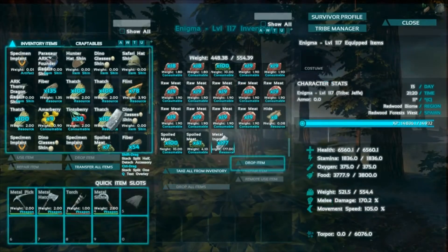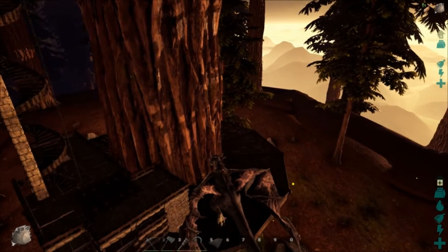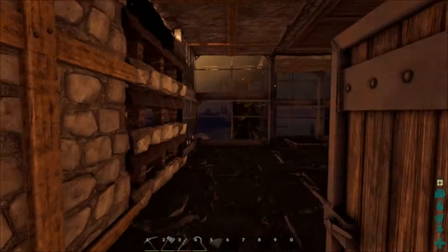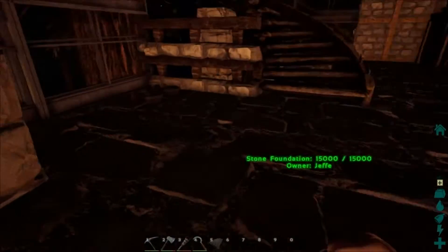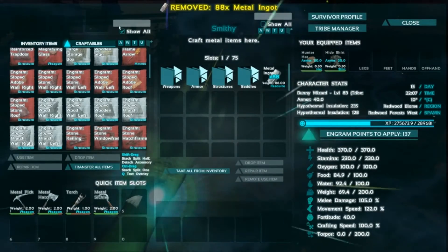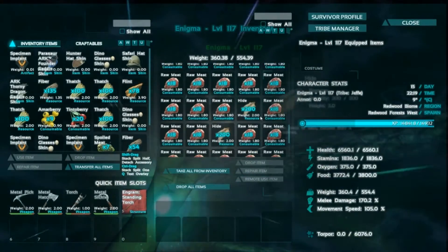Still going to need polymer for a great many things. Let's go fix up some of my buttons here. Whistle all neutral is this one. All passive is this one, and whistle all — I'm gonna attack my target is this one. That way, when I get off of this thing, I can make sure I'm neutral.